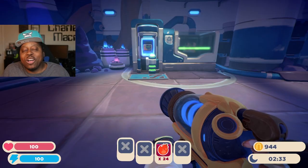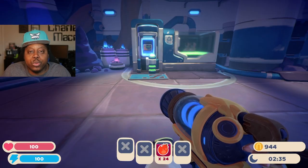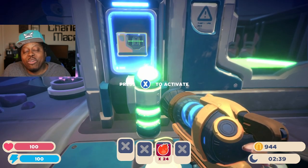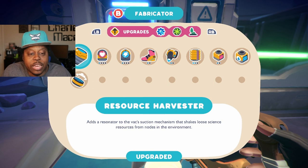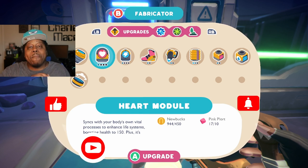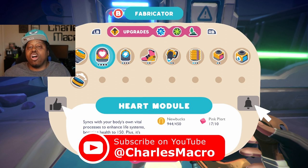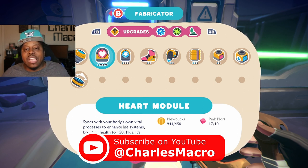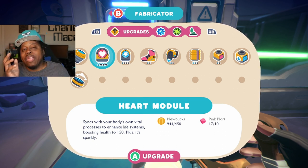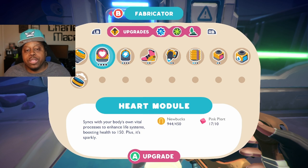What up guys, Charles Macro jumping back into Slime Rancher 2. We are picking up where we left off. I have been doing some grinding in between episodes. I had a plan for the next episode, but as I was doing some off-camera preparations and grinding, I kept going to the new area that we unlocked. There is a massive tar takeover — tar are the bad guys, the slimes once you mix too many slimes together and they turn into this weird science experiment.